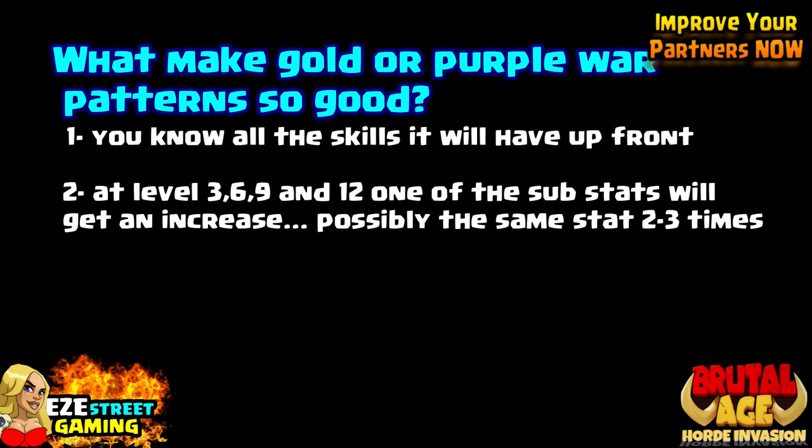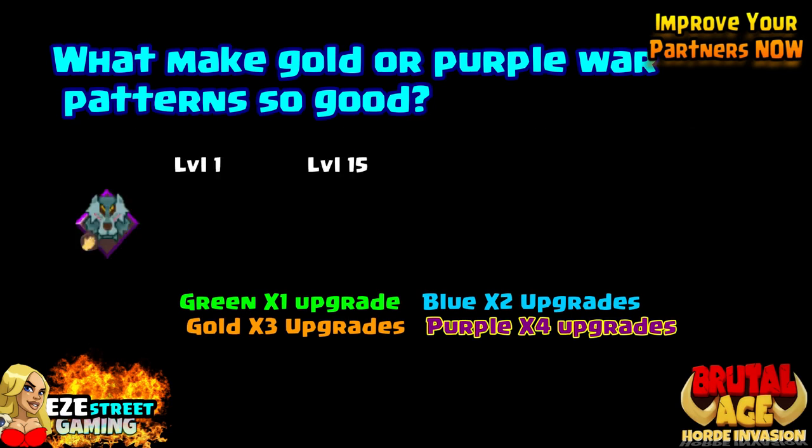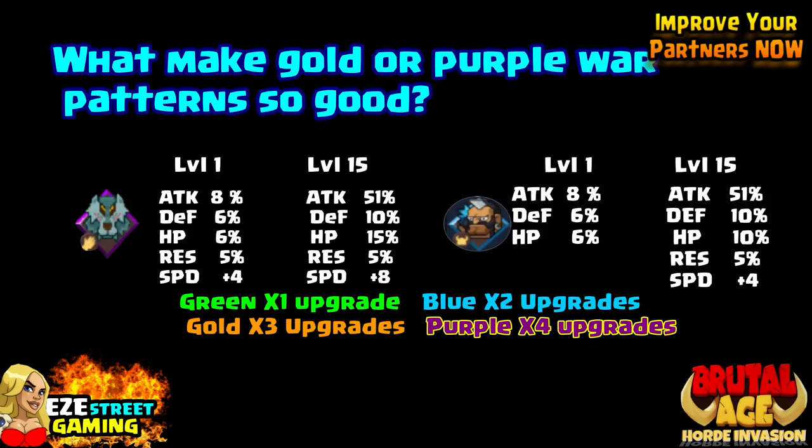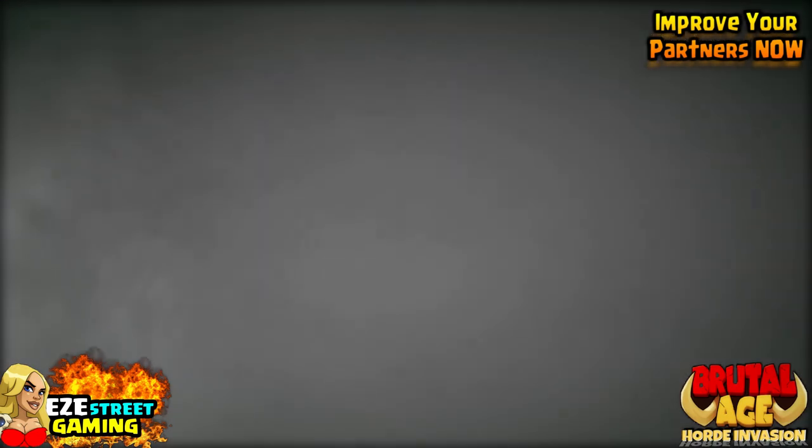What makes the gold and purple war pattern so good? If it's purple, you'll know all the skills right up front — every single thing that it will offer. And then at level 3, 6, 9, and 12 you'll get extra upgrades. Here's a purple on the left, here's a blue on the right, and you can pause and look at the statistics. At level 15 you have all of these lower statistics that get a bump up. On the right hand side two of them get a bump up too, but you're talking the difference between five and two — so it's a huge difference.